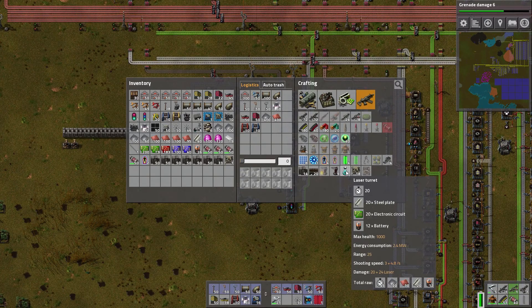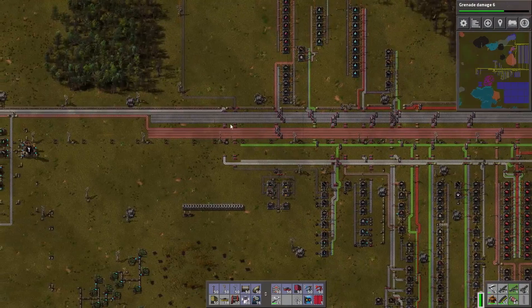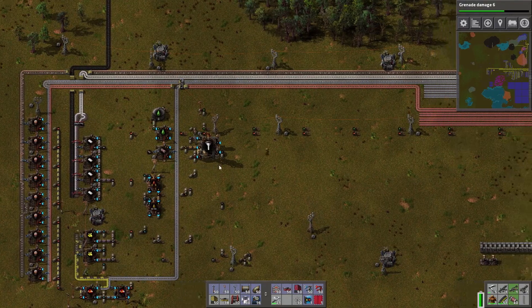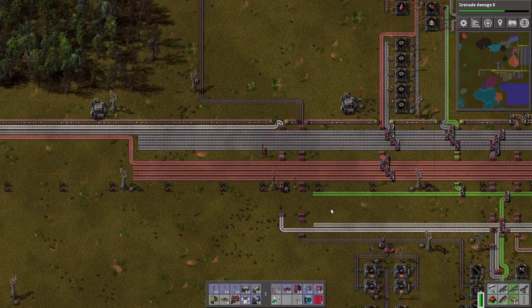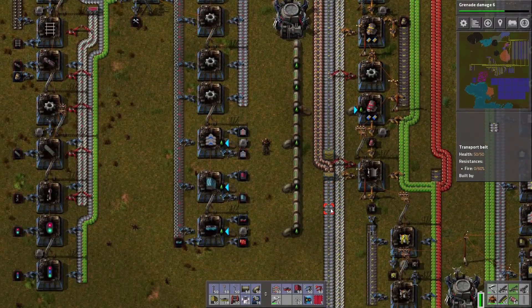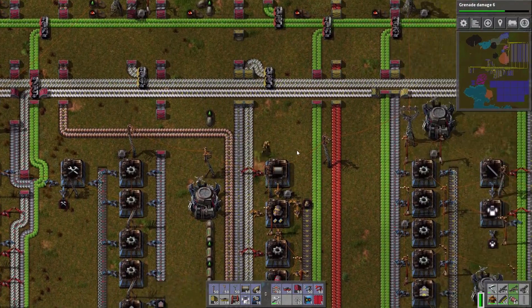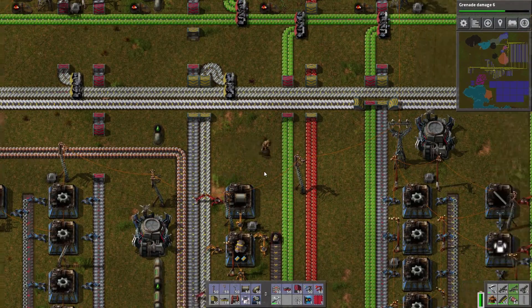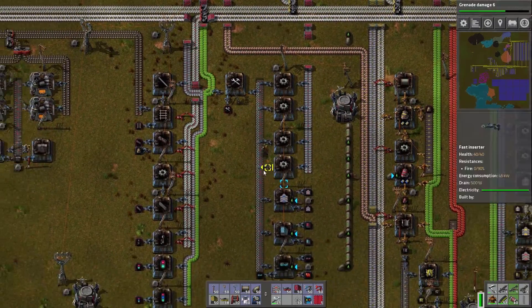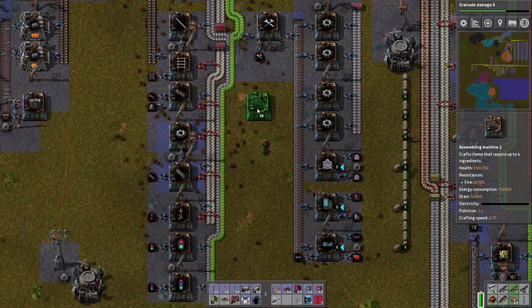We just need steel — easy — electric circuits are easy, and batteries. Easy, but I think they're running low. They look like they've been running low. Oh, they're not balanced, that's the problem. We'll add a balancer at both ends here. Here's steel, green circuits, batteries nearby, but it's kind of hard to reach. Down here could be okay. Let's do it right there.